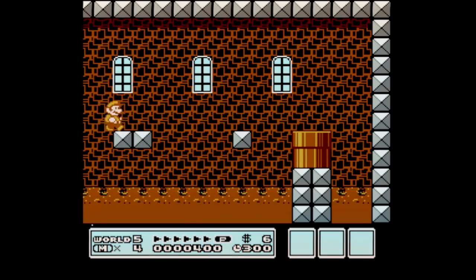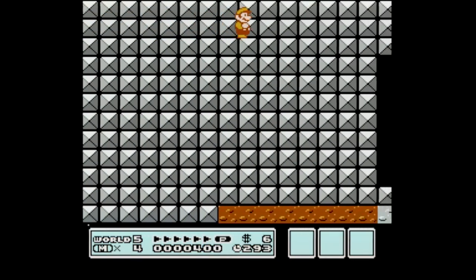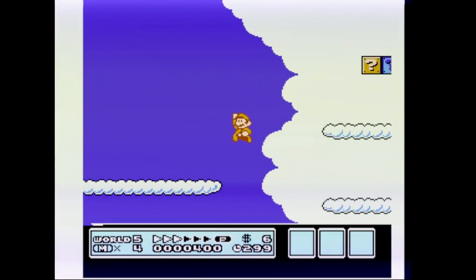This is called Jesus Clip — everyone's favorite. It's done in World 5 Fortress 2. This saves a few seconds and it's not worth doing in a run. You can also use a pseudo-stutter step in 5-8 to get an earlier P-Speed.